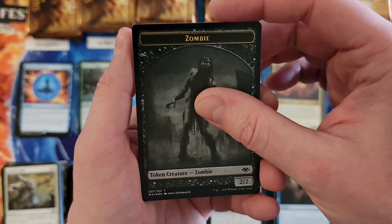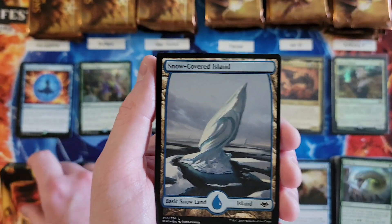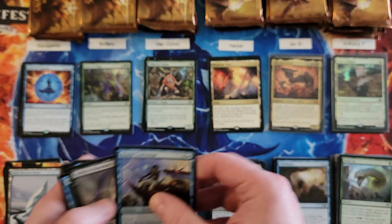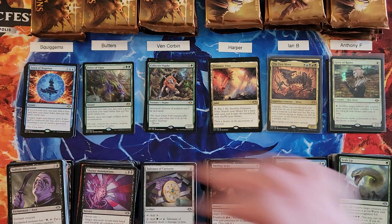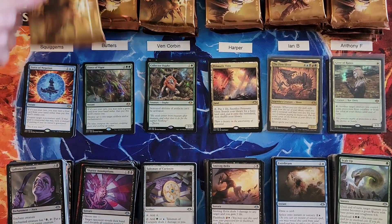Foil Zombie token — very nice. Bizarre Trade Mage for a three and a Tribute Mage. So Squigs, you're at an 11 going into your last pack.